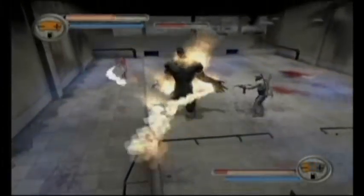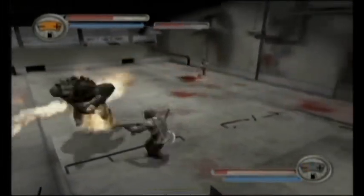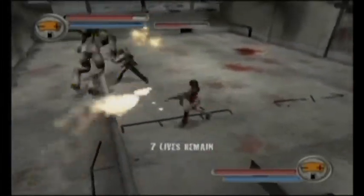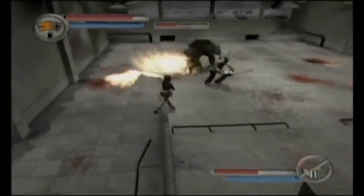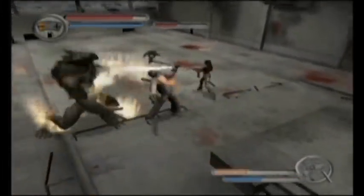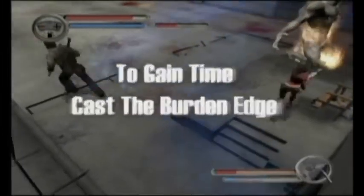The werewolf has three different attacks that he throws out at you. You're seeing the ghosts right now. Once he gets down to a certain level in his health, he'll start shooting out skulls that will really mess you up. And then he has a defensive attack where he crouches down and spreads out these waves of glowing light.